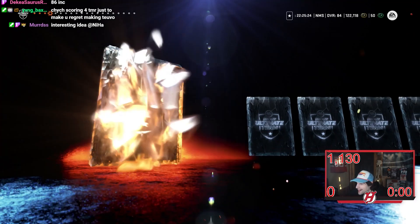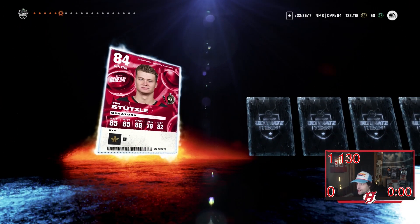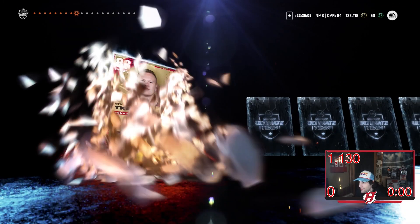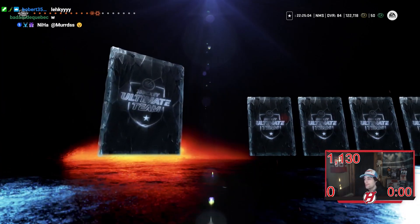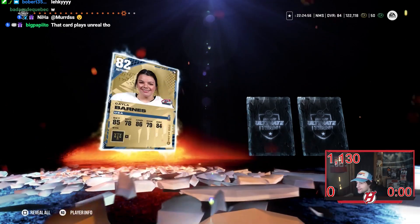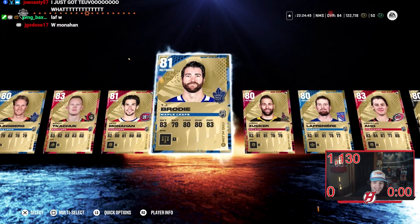Justin Falk 81, Hanafin 81, Lekkinen — an 85, I mean that's good. Still 84, okay that could be good if he goes up to an 85. At least 88 speed — okay, not the worst card I could have got. Marchment, Klingberg, Brady Tkachuk was in the Senators pack, Monahan, Brody — come on, give me a purple item, give me that Jack Hughes. Another 85, that's good, but Schwartz, Barnes, Shea, and an 81 overall card. No purple so far.